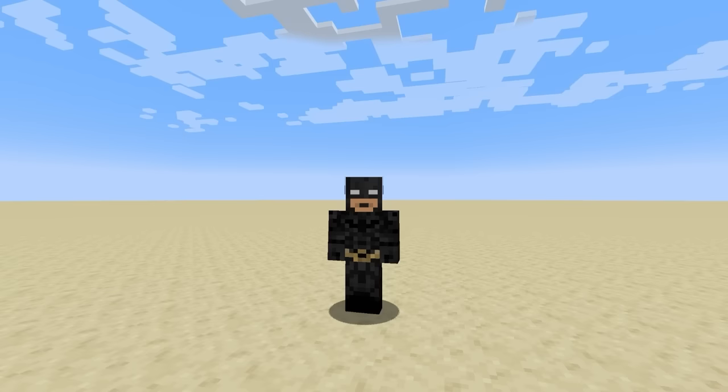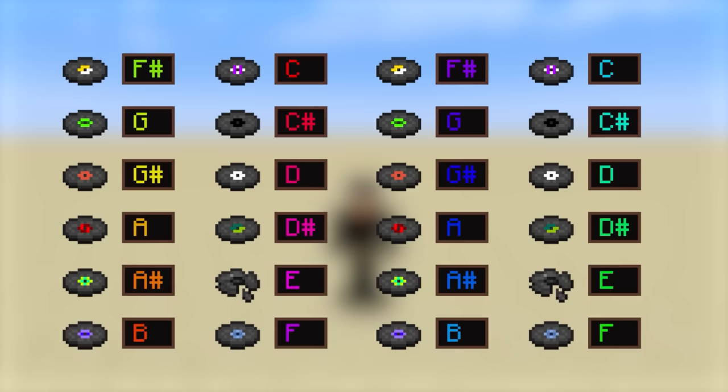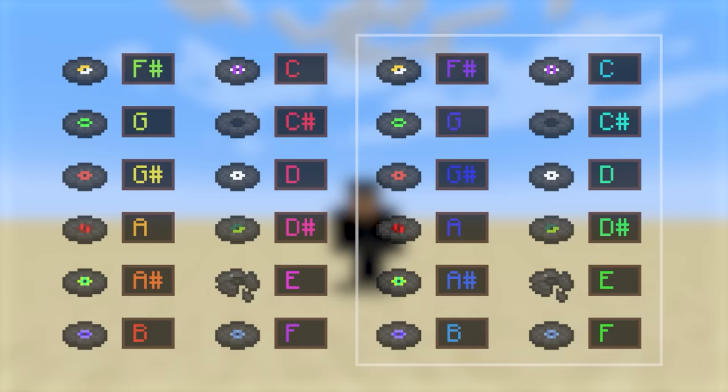But there's one problem with that. The note block only has 2 octaves of range, for a total of 25 notes. 15's not going to cut it. Unless, of course, we split the range in half and build 2 machines, one for the lower octave and one for the upper octave. That way, we can use only the 12 farmable disks to make this at least somewhat survival-friendly. And also pigstep for the highest F-sharp, but we don't mention that one.